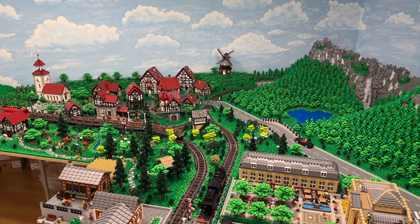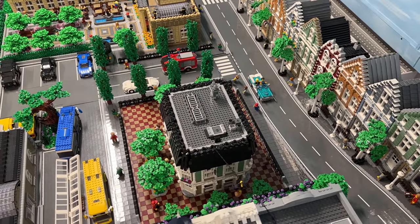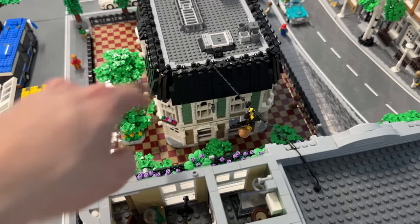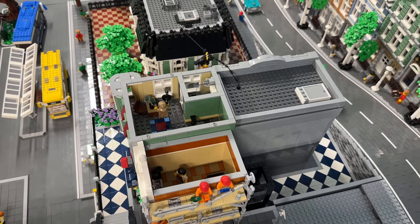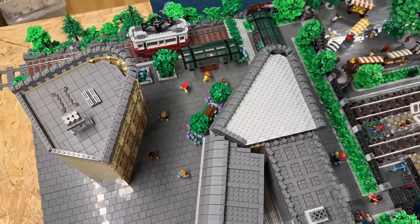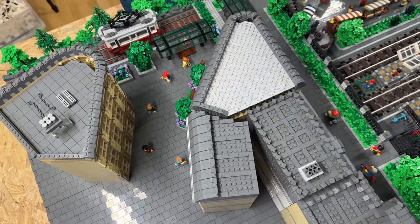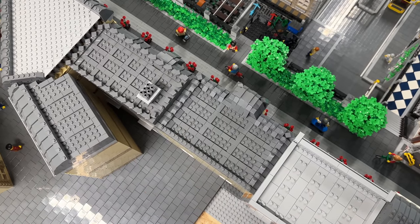I'm standing on the upper platform of my city and coming back to the counterfeit money story. As the police is being bribed and can't be trusted, we have another guy investigating. In this apartment you can see our first detective who is currently spying on the guys printing the money — he has a microphone and already has the first counterfeit money bill on his table. Most of the buildings up here don't have a full interior yet because I'm currently focused on getting rid of straight lines and building all sorts of different angles into the buildings, which is much more difficult.